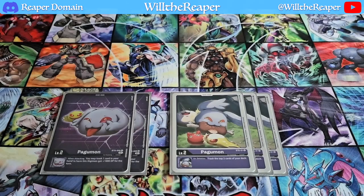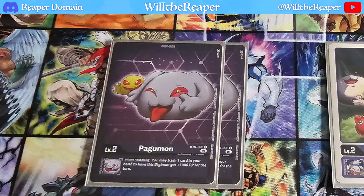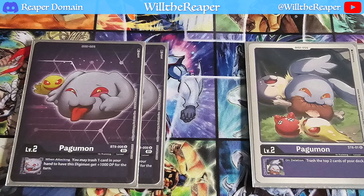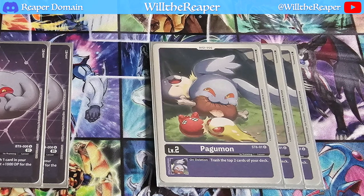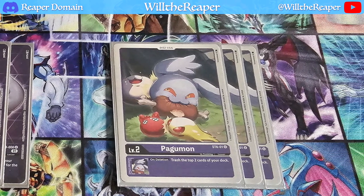Let's begin. Starting off with the Digi Eggs, we're going to be playing two copies of Pugamon. Its inherited effect allows you to trash another card from your hand to gain extra DP, which can really help out. We're also playing three copies of Pugamon from the actual Starter Deck itself — on deletion you can trash two more cards from your deck. That will be important because there are ways you can actually recur cards back from the trash.